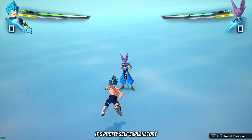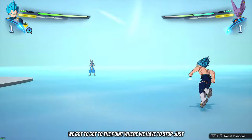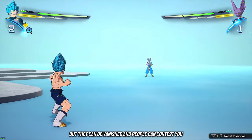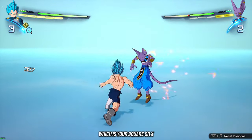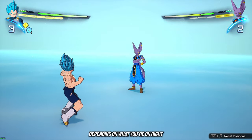Tip number three is pretty self-explanatory: you want to avoid mashing. We gotta stop just mashing square. These little combos, yes they get damage, but they can be vanished and people can contest you. In this game every character has specific combo routes. You have your light attacks — square or X — and then your heavy follow-ups — triangle or Y depending on what you're on.